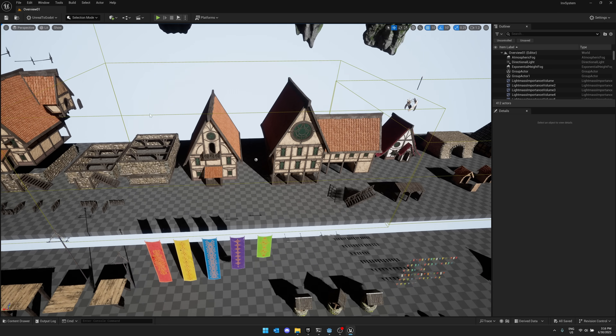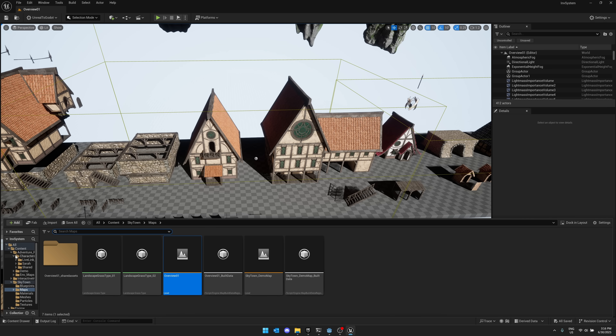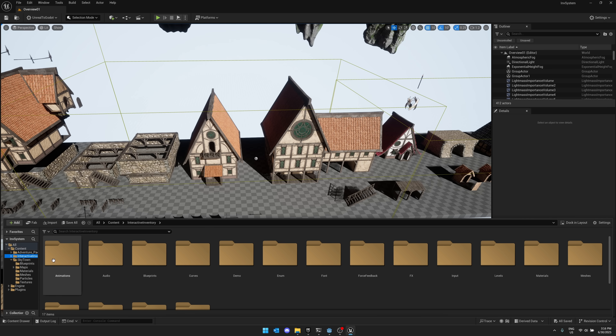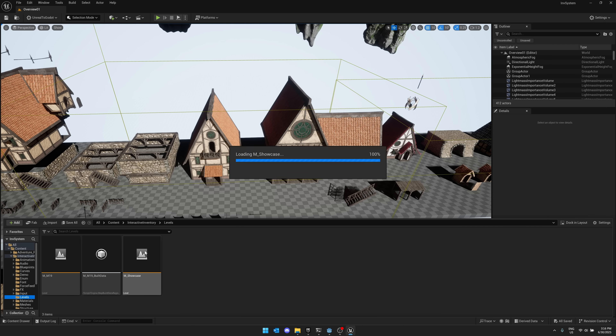And then we've got one final asset. This one is entirely blueprint-driven. I'm going to try to demonstrate it, because quite frankly it has not worked out great for me so far. This is the Interactive Inventory System. Let's load up the demo map — Showcase. Load that one up.